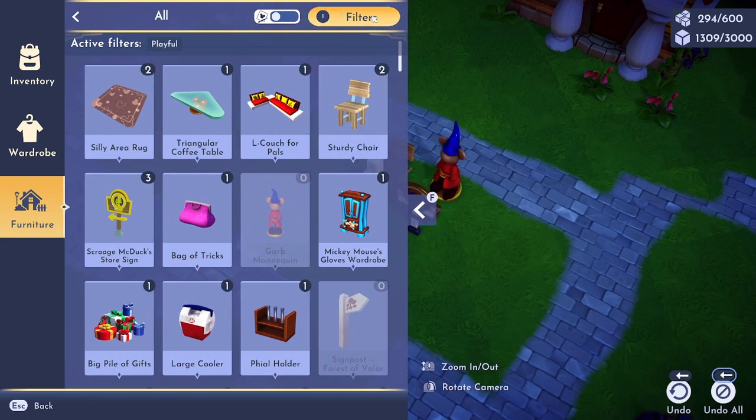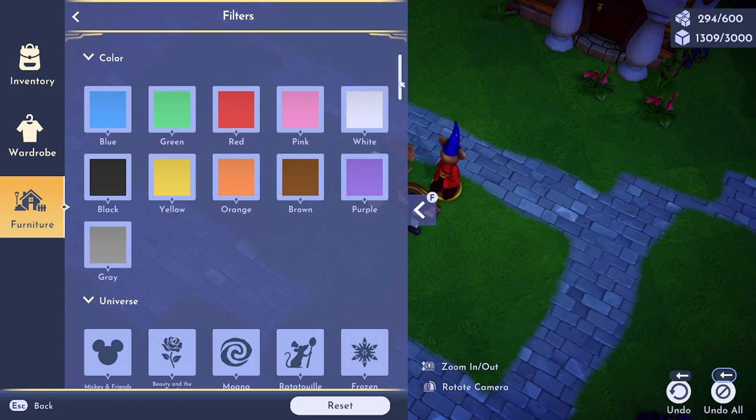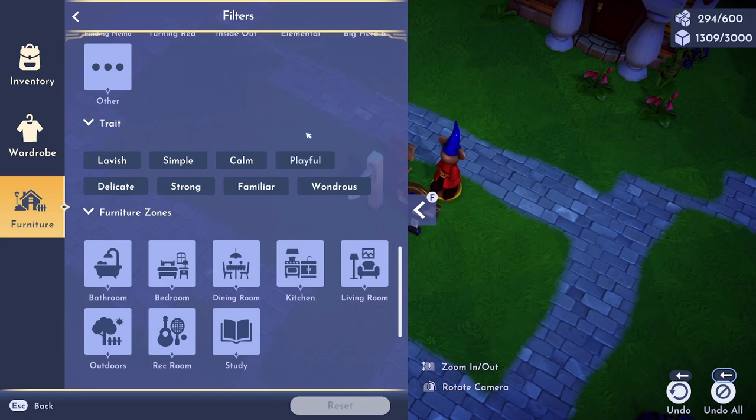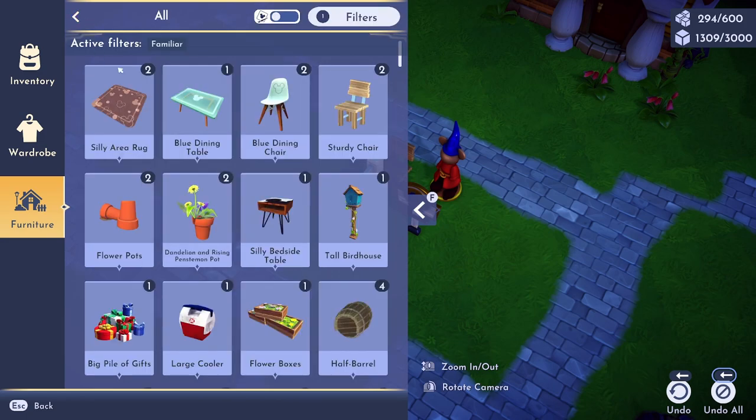Now go back to Filters, scroll down, unclick Playful, and click Familiar. We need 5 Familiar items.